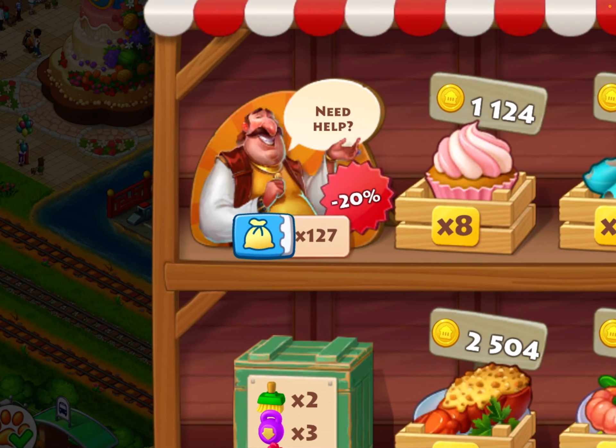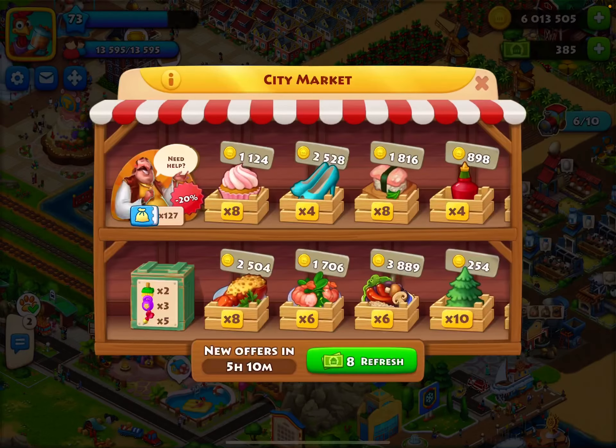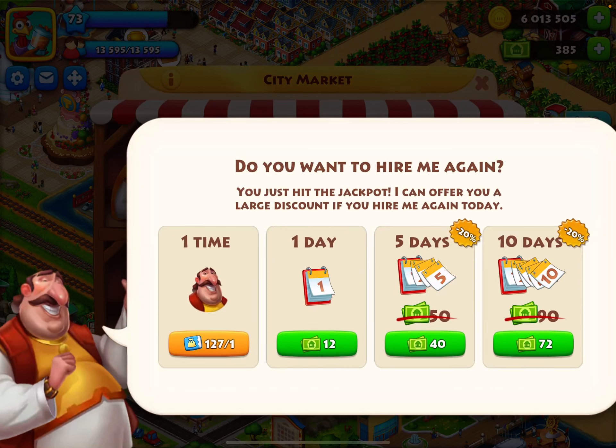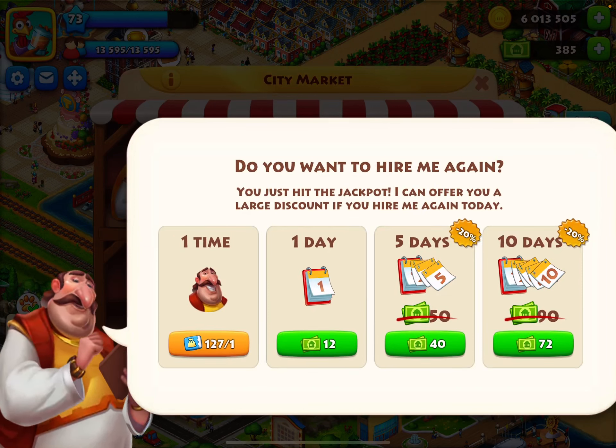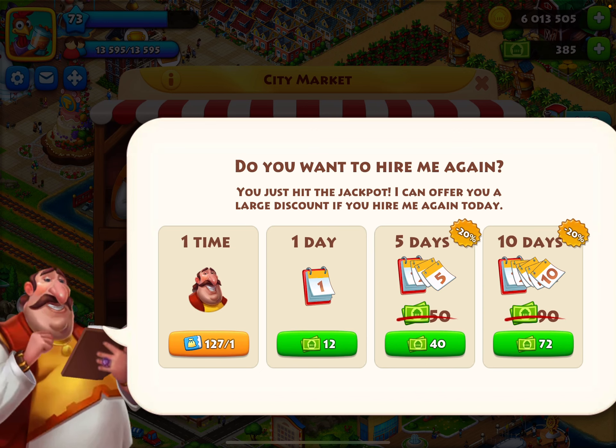You can even unlock newer spaces at the market. You'll see the percentage icon, and when you go into the market you see the dealer right here has 20% off. Sometimes, rarely, he gets 30% off. When you get that you want to purchase the dealer. So how much does the dealer cost? Here we have 72 T-cash at 20% off.